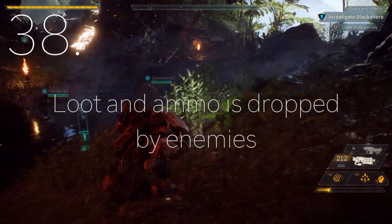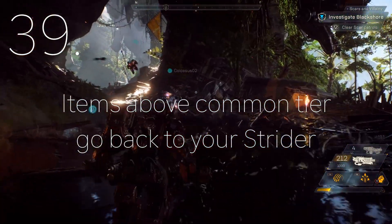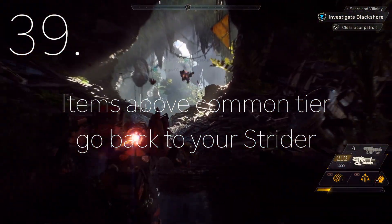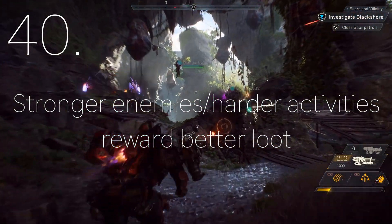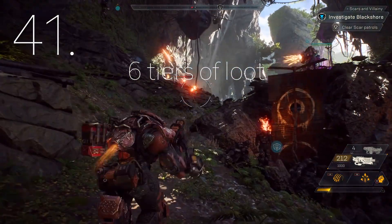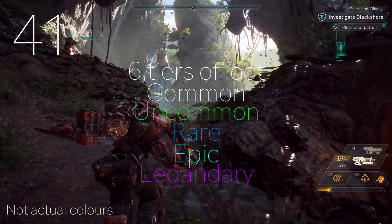Loot is found around the world and is dropped by enemies, as well as ammo. Items above the common tier go back to your strider if you don't pick them up. Stronger enemies and activities that recommend a higher level and a team give better loot. There are 6 tiers of loot: common, uncommon, rare, epic, legendary, and masterwork.